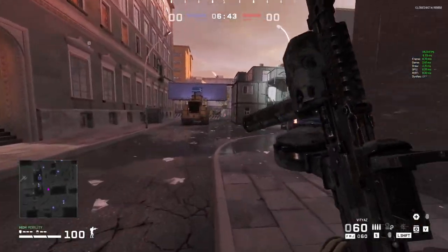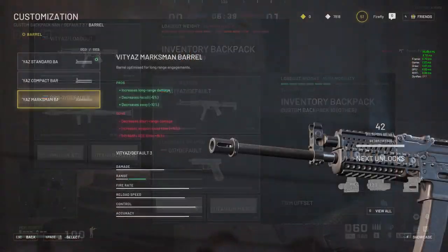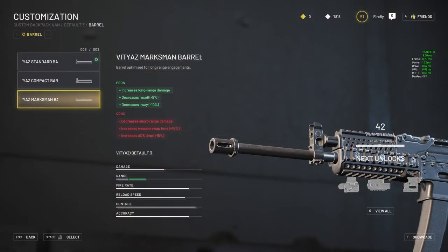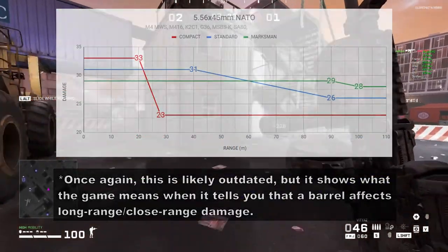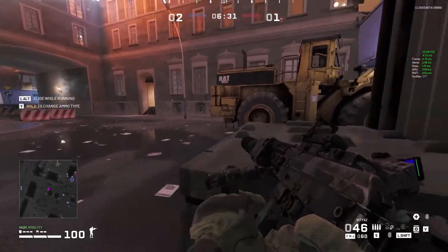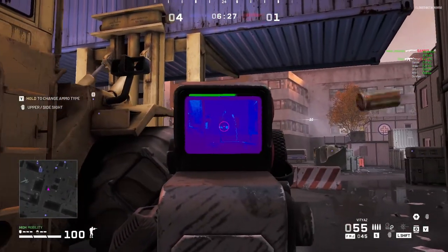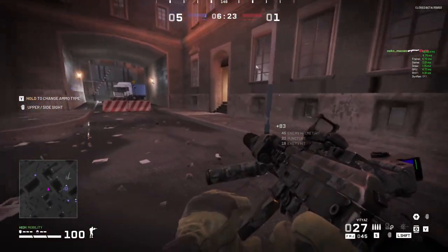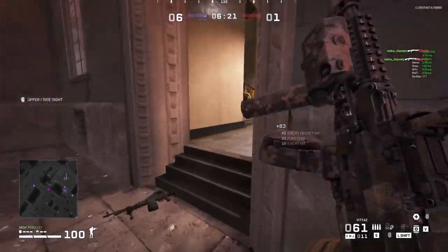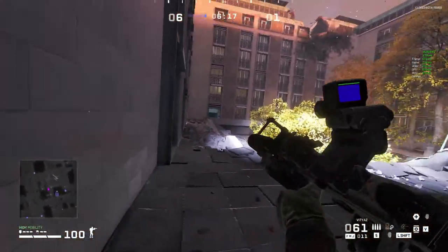Lastly, if you are using a loadout where you benefit from having more range on your Vityaz, you can consider the Marksman Barrel, but keep in mind that it decreases your close range damage and also decreases your ADS time as well as your weapon swap time. You can counter the ADS time penalty with an AN-PEQ-15 laser, but that would add even more weapon swap time. So if this is your RPG loadout, you'll have to decide what's more important to you.